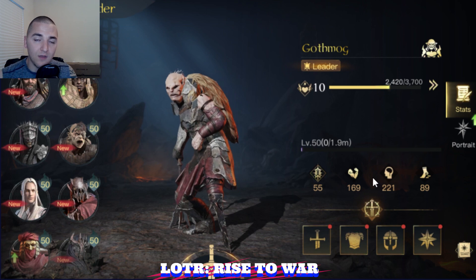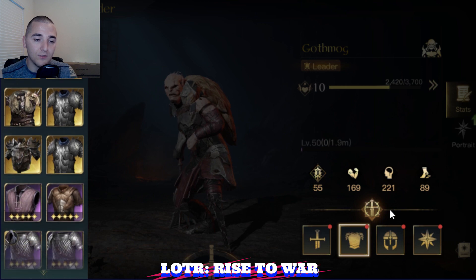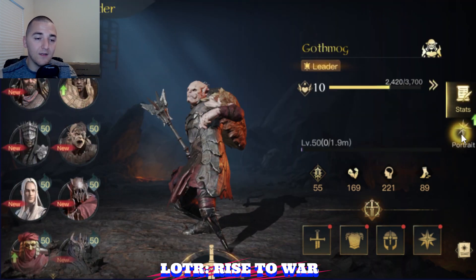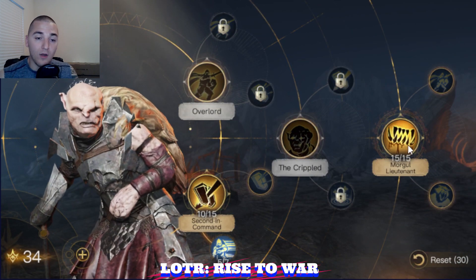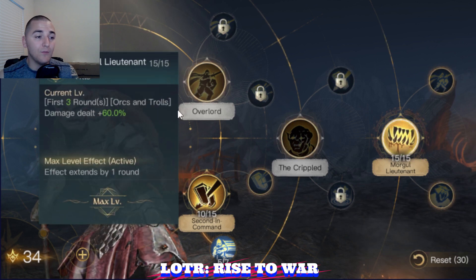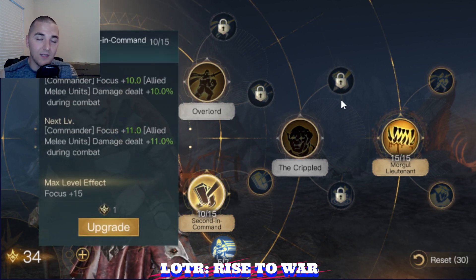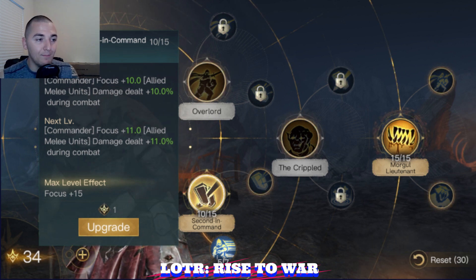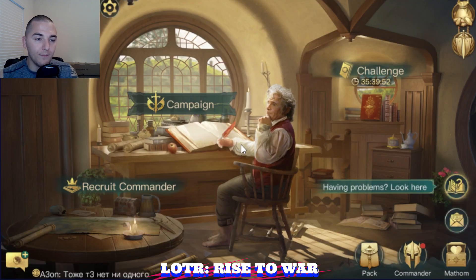The only reason we're talking about ranged units with Gothmog — even though we can't use the Trapper's Hood or a good ranged damage accessory — is because Orc archers are very, very strong early game. Running Orc archers combined with Gothmog's plus 75% damage for the first four rounds at max level is an enormous amount of damage output. You really can't beat that with anything other than Witch King.